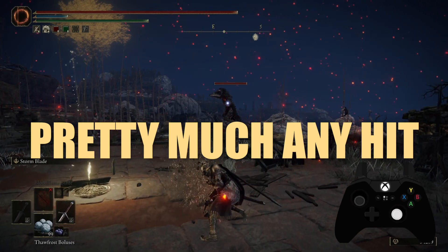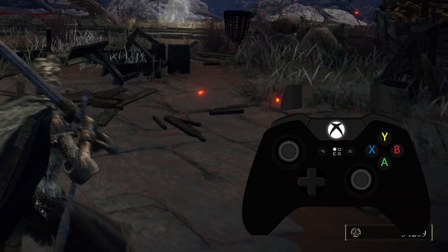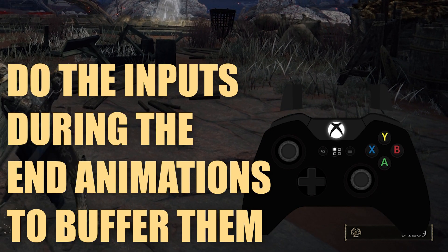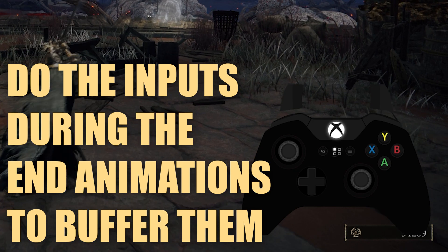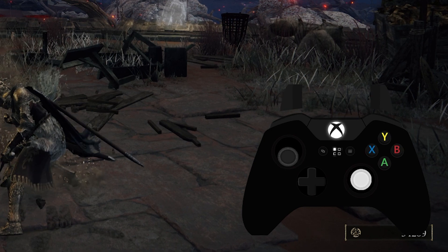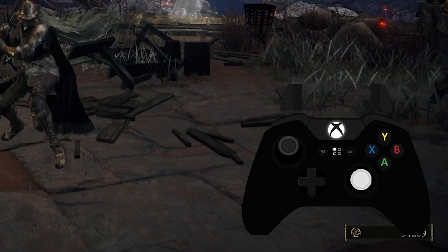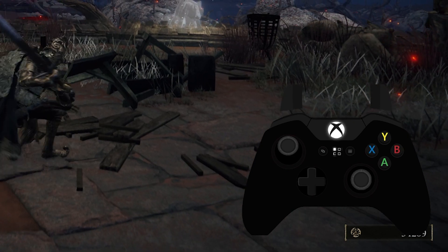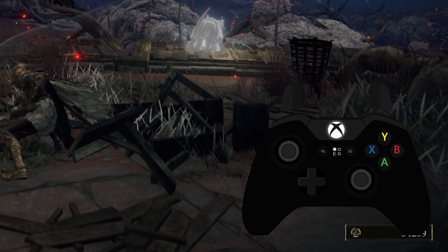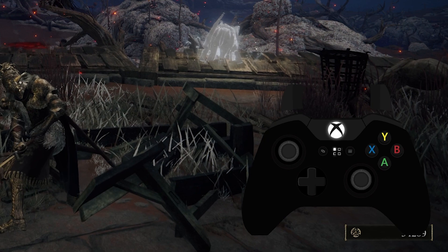Essentially it's a good spot to practice — this is kind of what you want to do on repeat. You can see my button inputs: I'm swinging, I'm hitting B to back step, and then in that animation I'm timing it so I can unlock and flick down on my left stick, then go into an attack and relock.